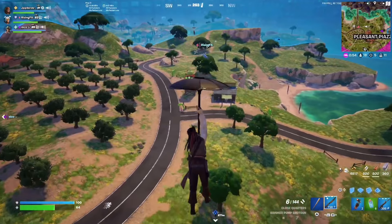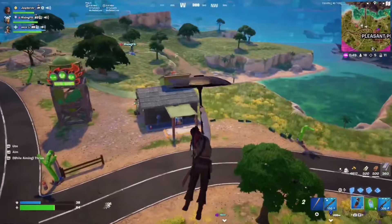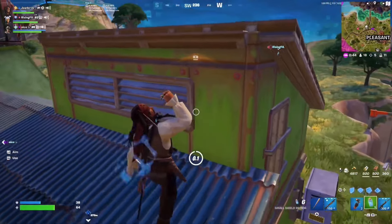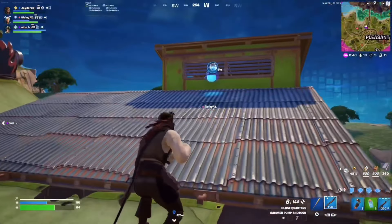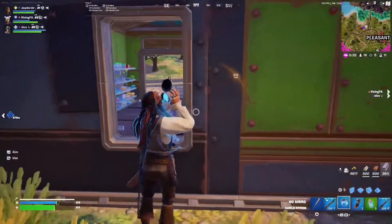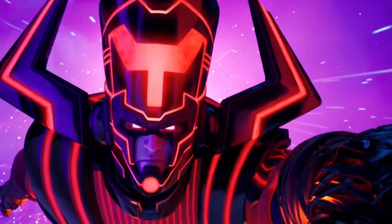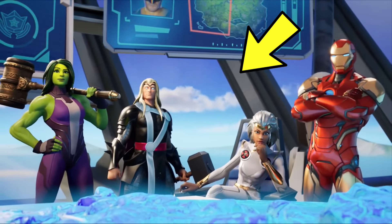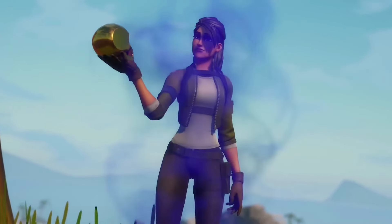A POI that we could actually get, which would be very cool in Chapter 5 Season 4, is the Avengers Tower. It is the main headquarters in a bunch of Marvel movies and I think this would be such a cool addition to the map. If we take a look back at the Fortnite Chapter 2 Season 4 trailer, all of the battle pass skins were actually in the Avengers headquarters. But if we remember from that season, the headquarters POI never actually came out, which is really strange.